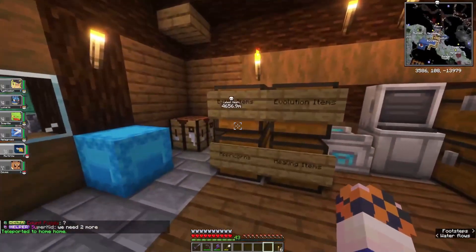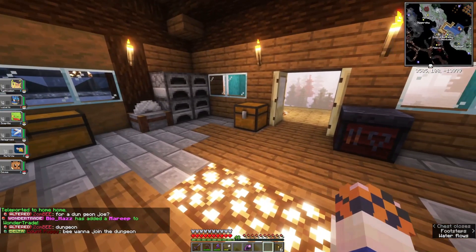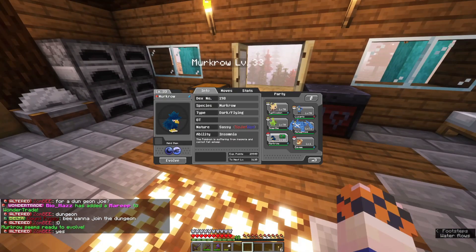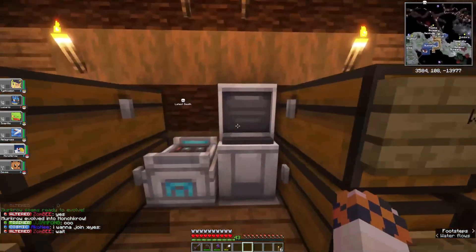Since we have Murkrow, we might as well go ahead and grab evolution items. We got four Dusk Stones — let's take one of these bad boys and evolve him into Honchkrow, so that way we make sure we have them done for the dex. Easy peasy, boom — evolved into Honchkrow!